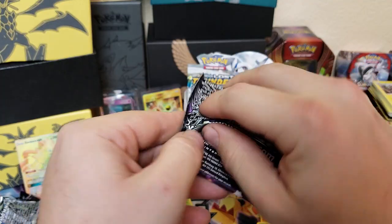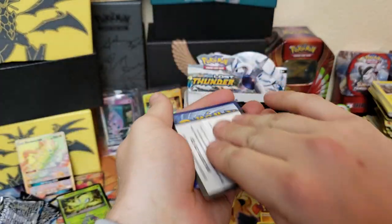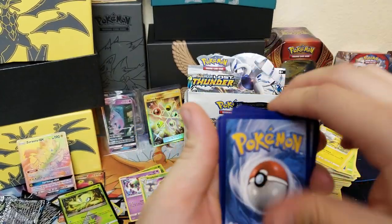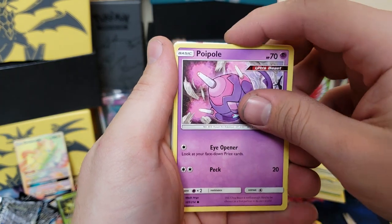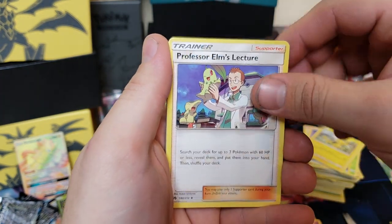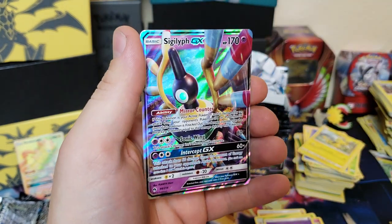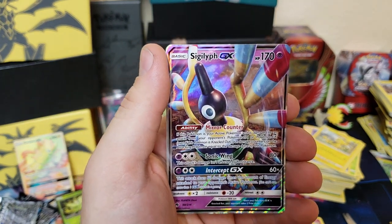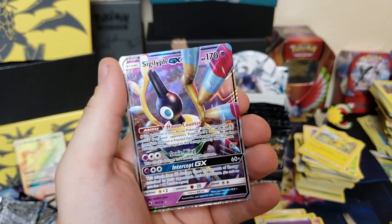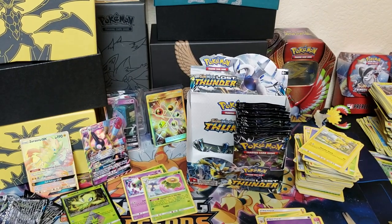Blacephalon — give me a Blacephalon! We got Cyndaquil, Popplio, Combee, Houndour, Cutiefly, energy, Professor Elm's Lecture, Trumbeak, Pupitar, Curelia — and oh wow — Sigiliph GX! Whoa, that guy's looking pretty sweet. But we got another GX card, guys, and we still got all these packs to go — let's get going!